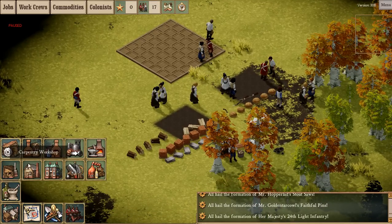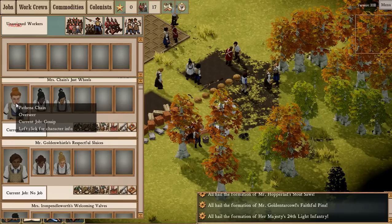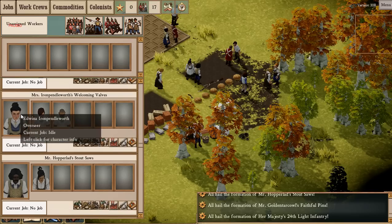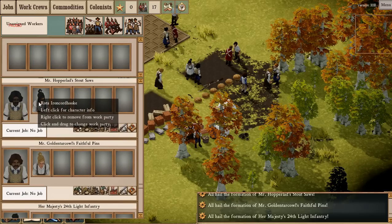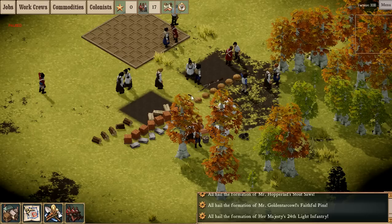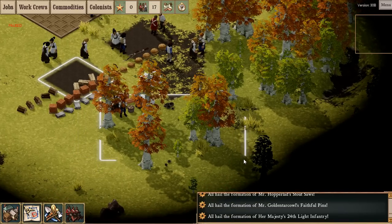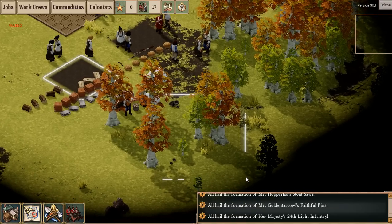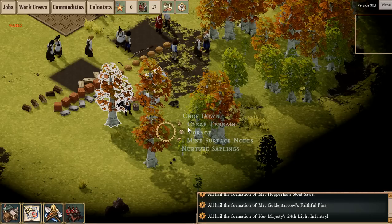Next we're going to issue some commands. Each kind of job has a leader, though I'm not 100% sure what the leader is supposed to do - it doesn't really display properly in the alpha. Let's start off with chopping down some trees. You can select stuff singly but there's a bit of lag when you do that, so it's better to just drag and drop. It's a bit laggy - even on this machine there are quite a few frame rate issues.